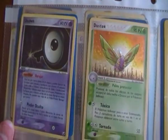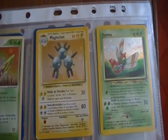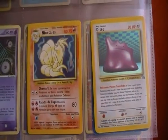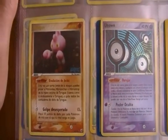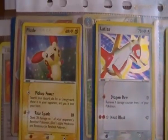In the next sheet we have an Unknown, a Dugtrio, a Magneton, an Onix, a Ditto from Fossil, a Ninetales from Base Set, another Unknown, and a Tyrogue Holo from Hidden Forces.